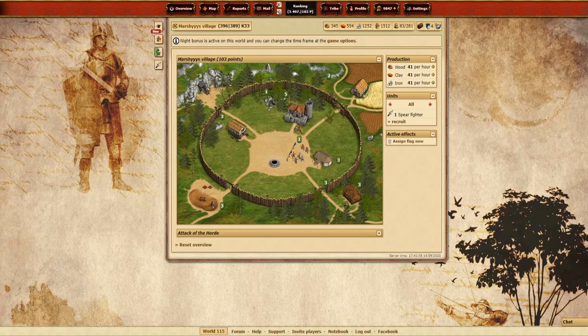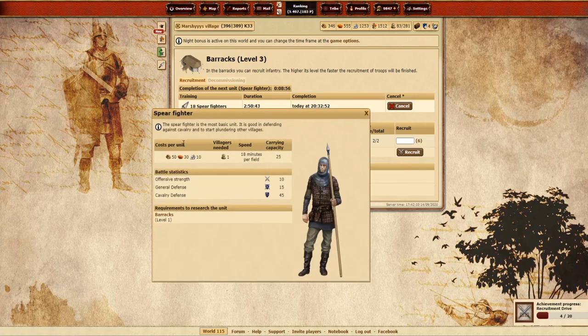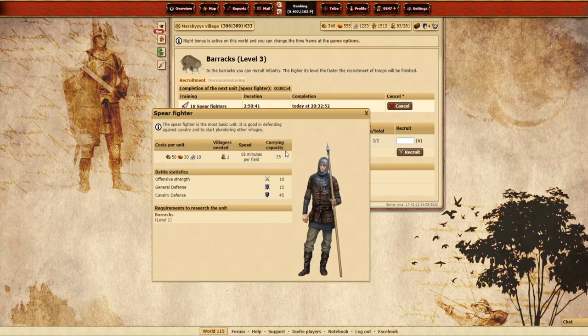The two most important things when farming are speed and haul capacity. So what troops are going to be the best to use, and why? Well, let's take a look. First we're going to go into the barracks, and if you select just to the left of the name of a unit, it will give you a nice little pop-up that will show you that unit's stats. So the main things we're looking at are the carrying capacity and the speed.